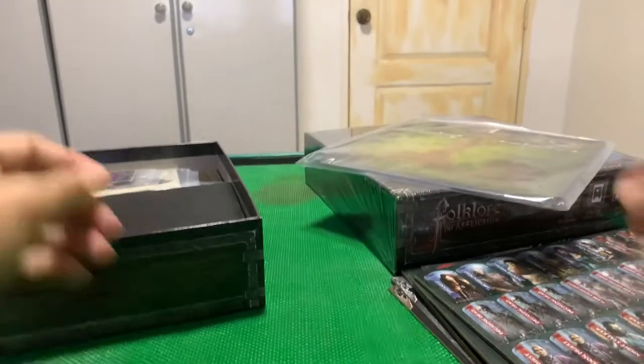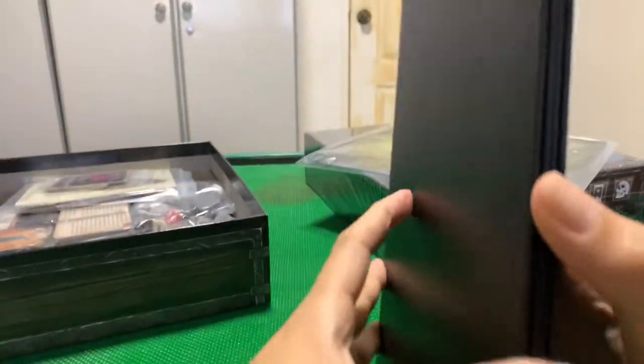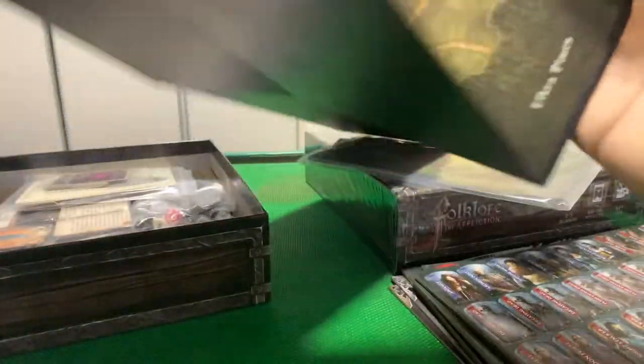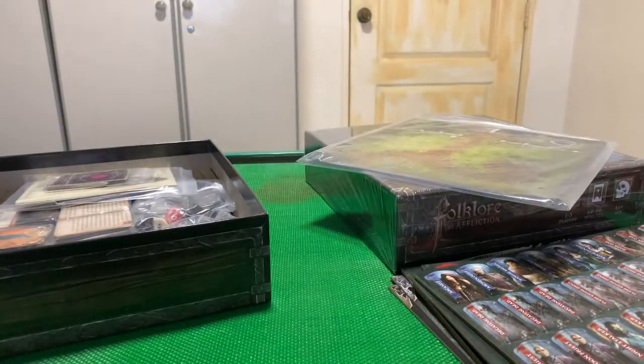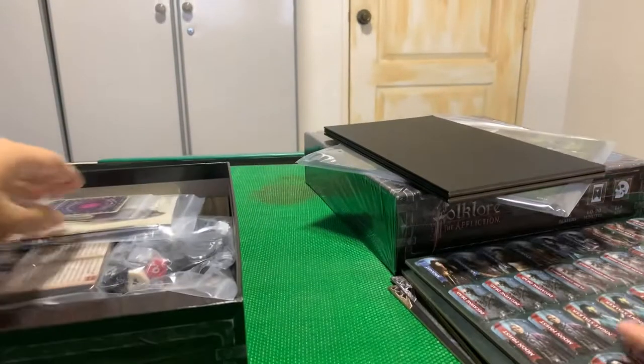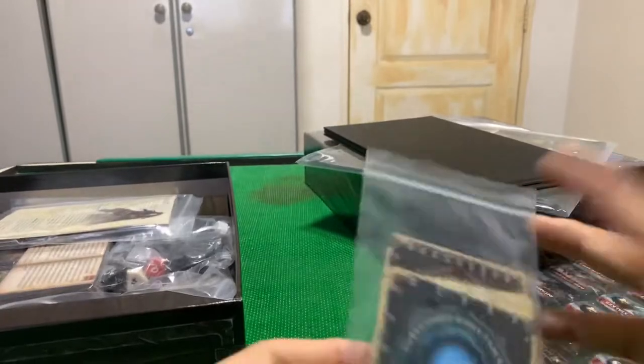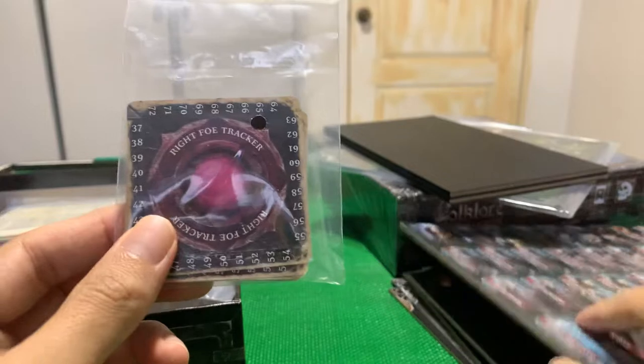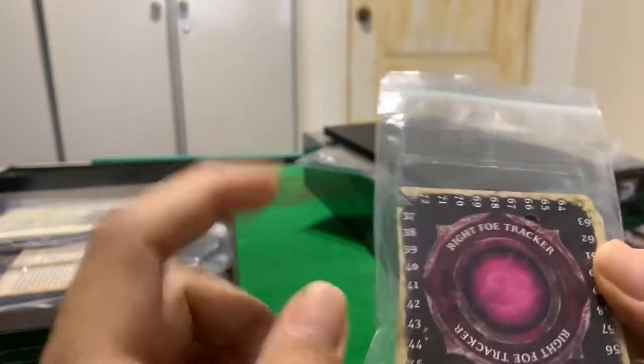I'm guessing these are the encounter boards that zoom in to cover each individual fight. This is probably the map itself — yep, it's the map of the land we'll be traversing for our adventures. They've done all the punching for us already.